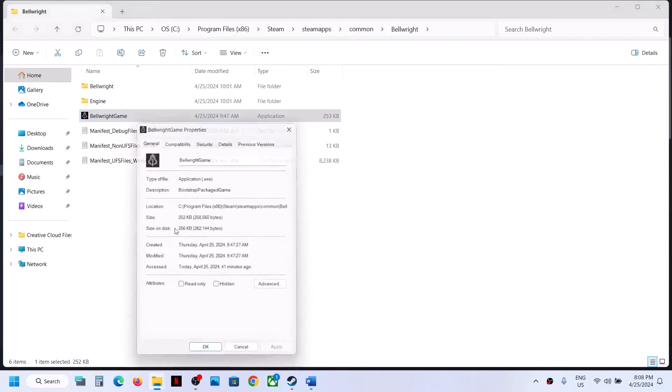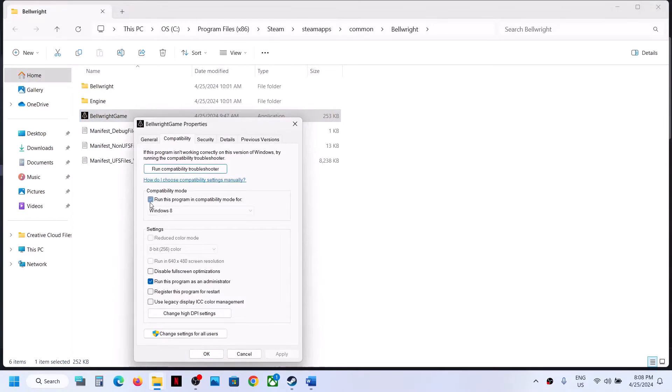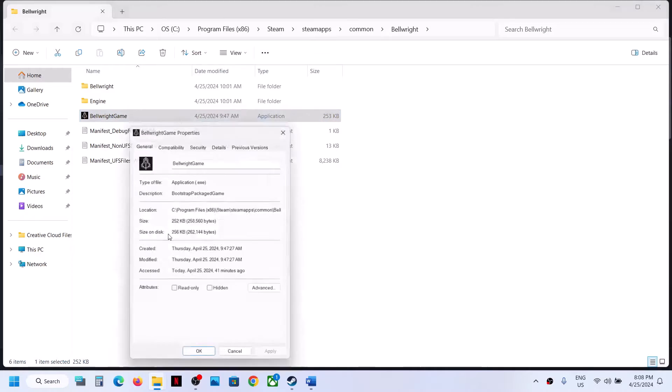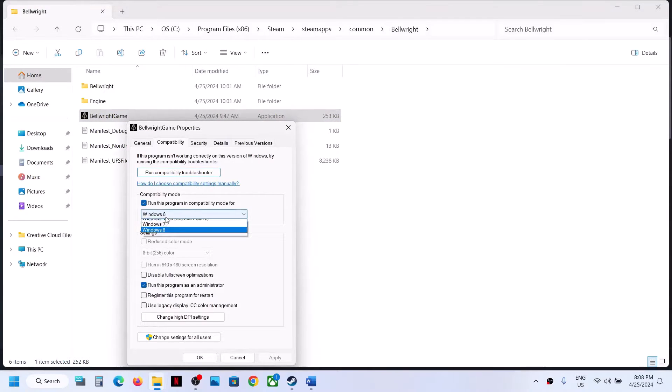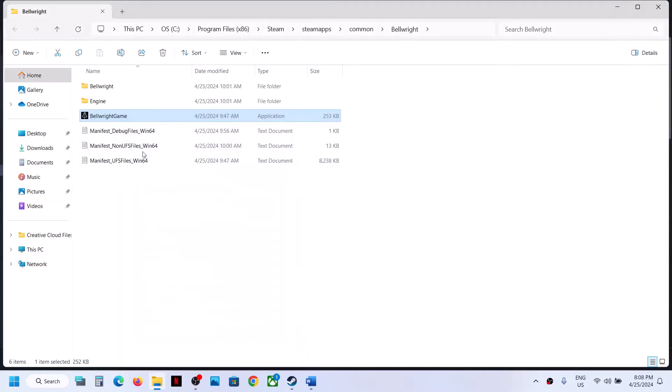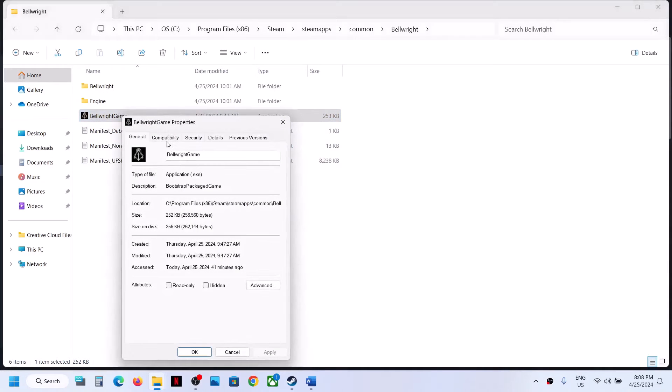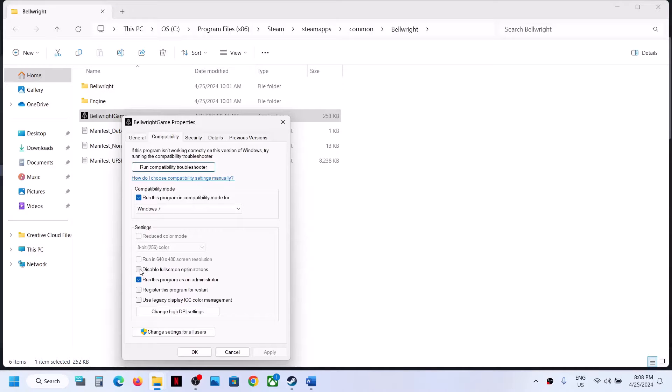If still not working, go to Properties and this time put a check on Windows 8, hit Apply, click OK, double-click to launch the game. If not working again, go to Properties, this time select Windows 7, hit Apply, click OK, then launch the game. If that does not work, put a check on the box which says 'Disable full screen optimization' and hit Apply, click OK, launch the game.